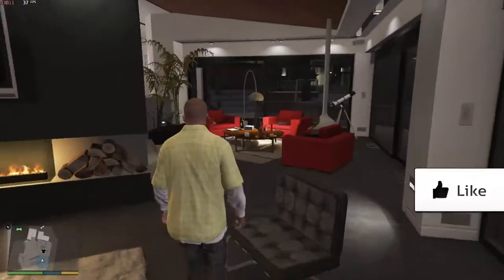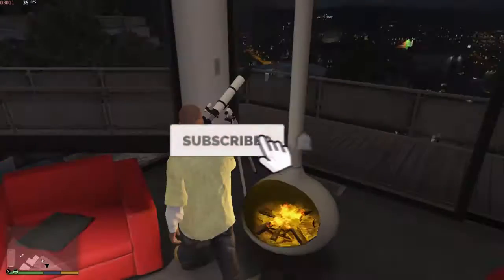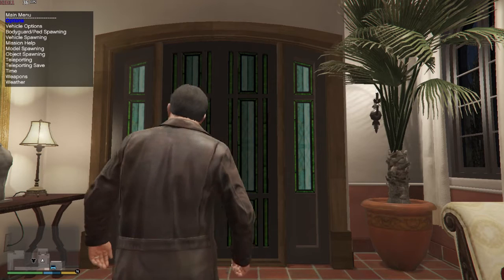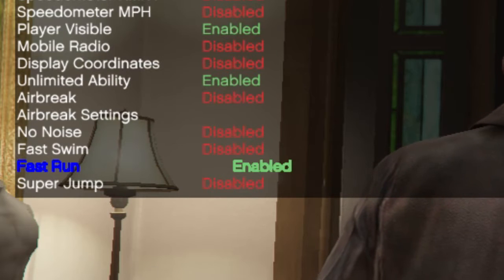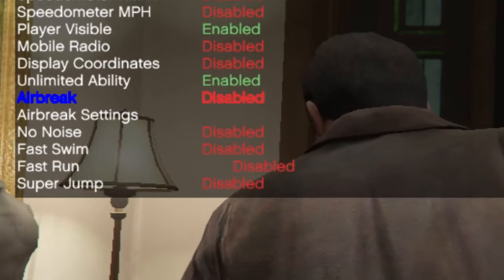As always, be sure to leave a like if this video changed your life and subscribe to our channel if you want to see more awful — I mean awesome — videos. Now that we have installed the Simple Trainer, we need to do the following: enter the options tab and press always god mode, then press fast run, fast swim, and super jump. You may also use unlimited ability if you want.